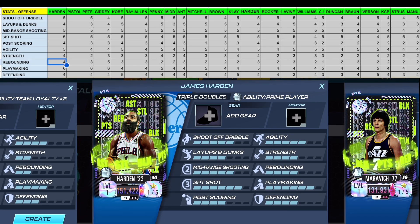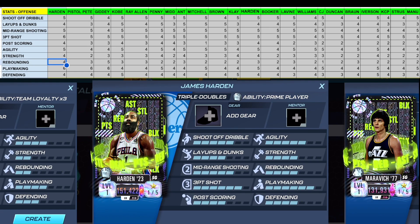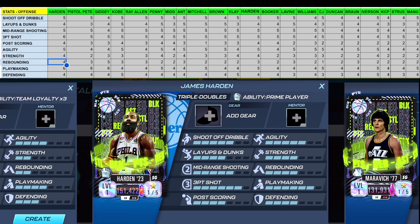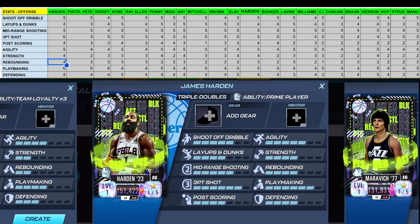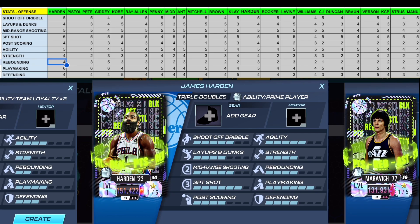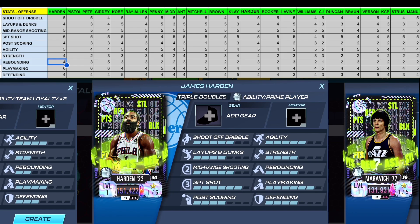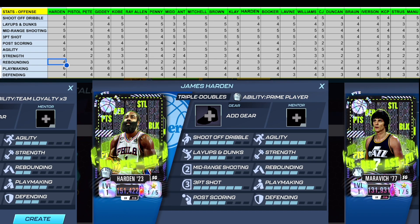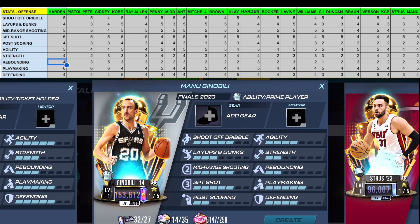James Harden — the Triple Doubles version — is arguably the best shooting guard in the game. He has a five in shoot off dribble, four in layups and dunks, six in mid-range, a six in three-point shot making him the only player with that stat, four in post scoring, five in agility, four in strength — top tier — four in rebounding just under Josh Giddy, six in playmaking shared only with Maravich and Giddy, and a four in defending placing him close to the top tier as well.